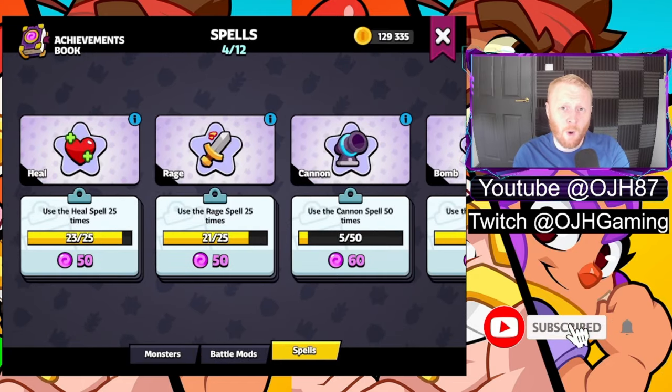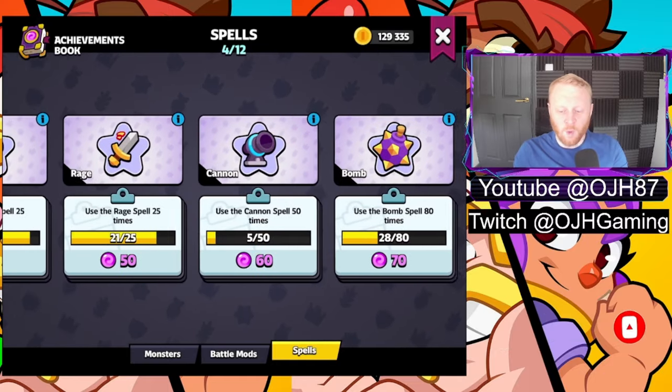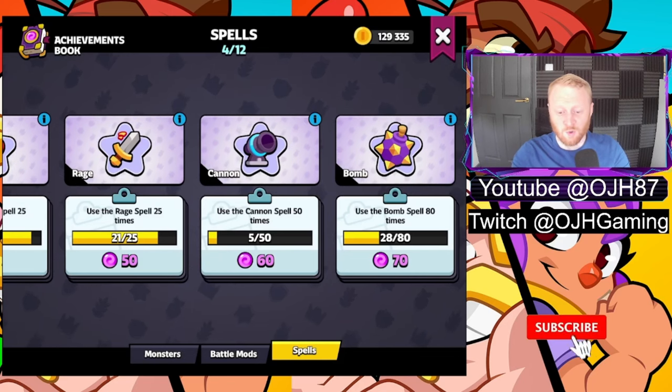Finally, there are currently 12 spells in the game. I've unlocked four: heal, rage, cannon, and bomb. There are other ones in there too — free spells, skeleton barrels, all sorts of stuff — so loads and loads of options.